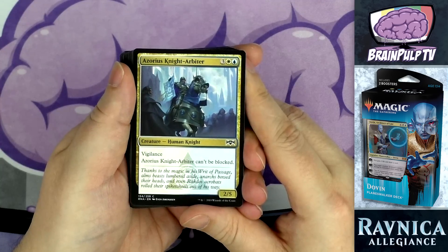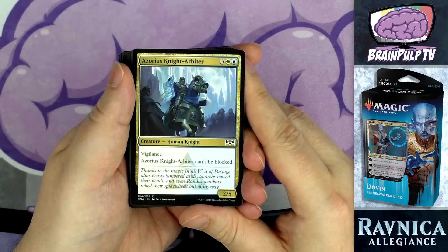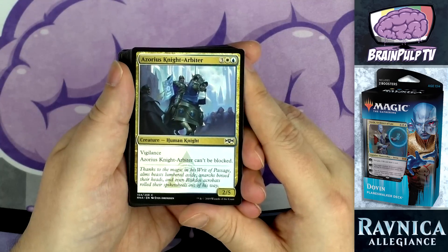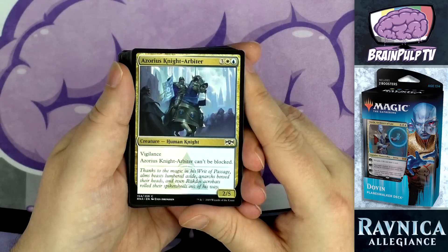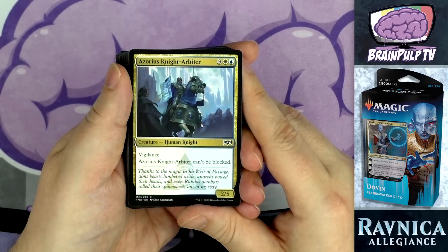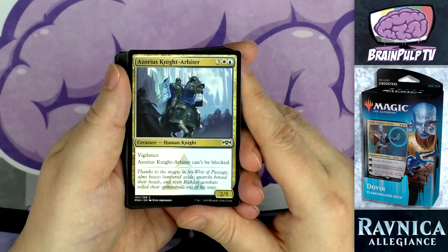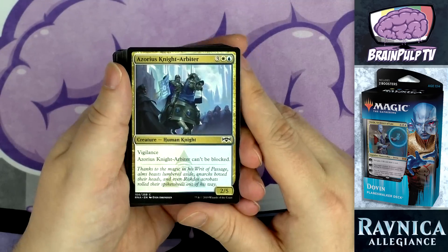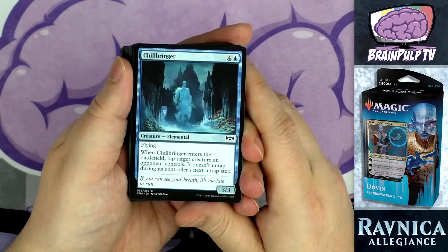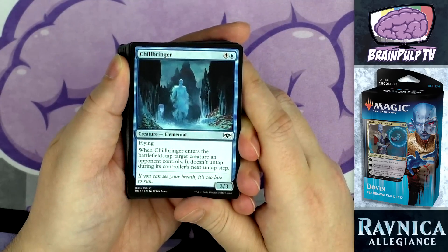The next creature is a five-drop and the first multicolored creature: Azorius Knight-Arbiter. For three, a blue, and a white, you get a 2/5 human knight with vigilance that can't be blocked. This is great as both a blocker and an attacker — it'll swing in for two every single time it's on the board without tapping, and its 5 toughness can block your opponent's creatures as well.